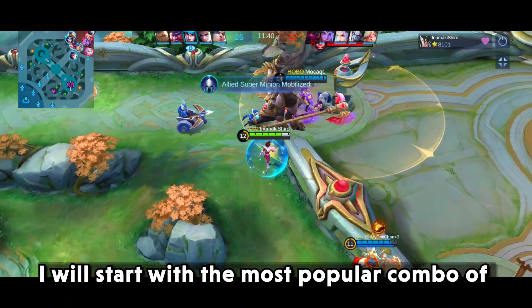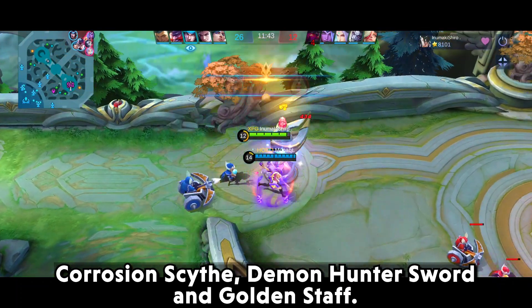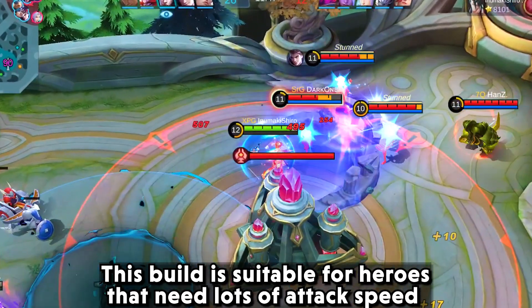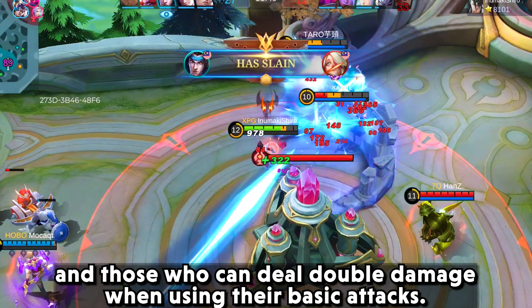I'll start with the most popular combo of Corrosion Scythe, Demon Hunter Sword, and Golden Staff. This build is suitable for heroes that need a lot of attack speed and those who can deal double damage when using their basic attacks.